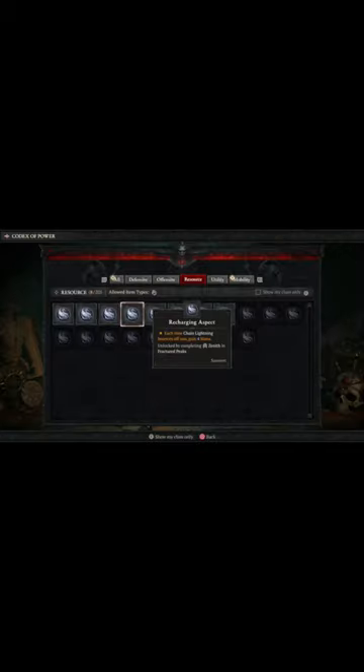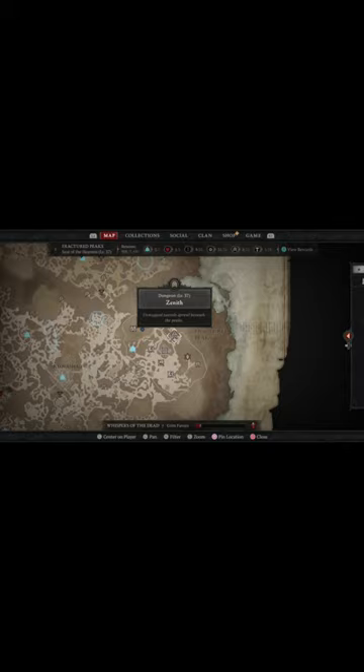If you play a Chain Lightning Sorcerer, make sure to get the Recharging Aspect from Zenith Dungeon, which is in Fractured Peaks. You can get it pretty early in the game, so go get it as soon as you can. It will help you during boss fights as it generates mana when Chain Lightning bounces off of you.